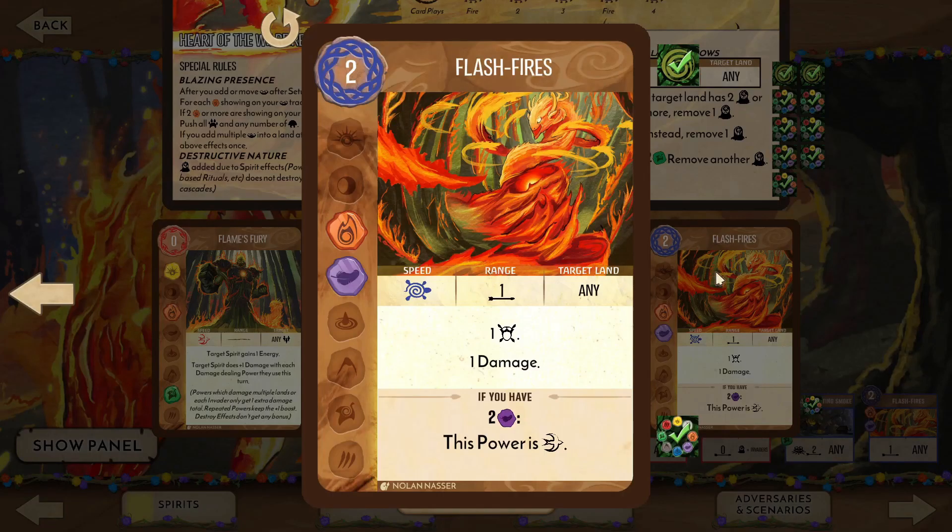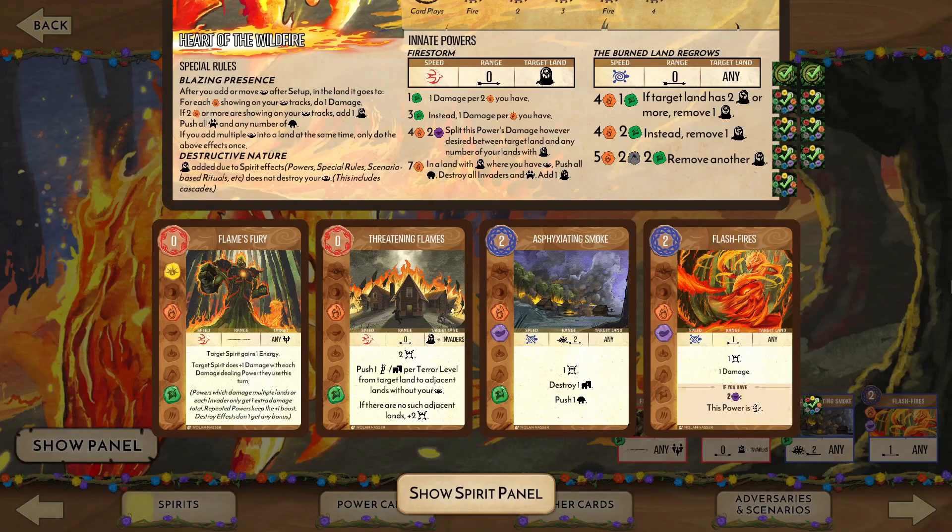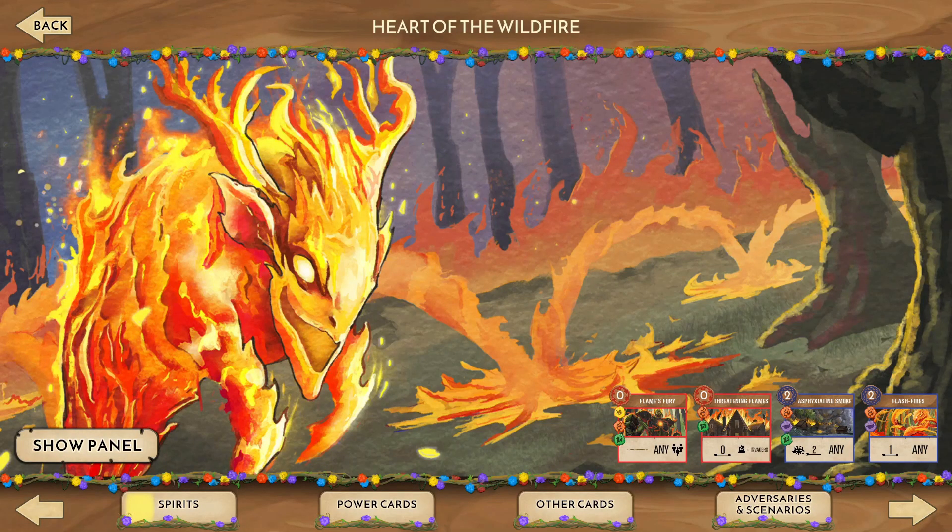Flash Fires adds a fear and deals damage to a nearby land. A bit expensive even with the ability to make it fast, but it does a good job early game of mitigating incoming explorers so they don't get out of hand. Combined with Flame's Fury, we could also let an explorer build to take out the town. Our basic strategy will be to pick off lone explorers with our presence, removing them from the bottom track to facilitate blight removal. Our slow powers should let us get ahead enough to place at least one presence in a blighted land before we start blighting ourselves. Firestorm combined with Flame's Fury, in addition to the damage from our presence, makes for quite the destructive turn. And with that, let's get started on a demo game.